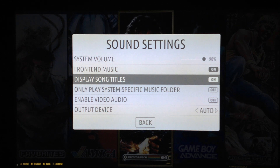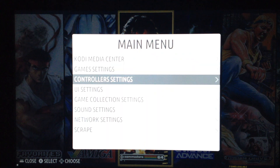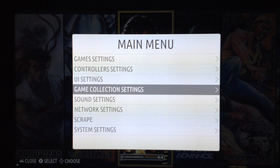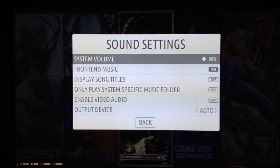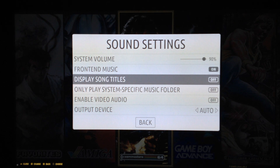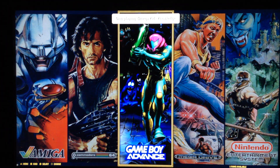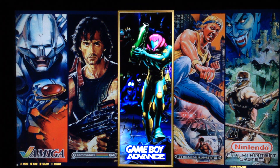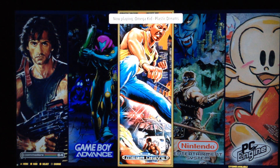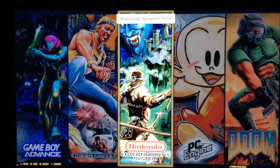The background player is capable of showing the track titles, and I have to admit this is a function I would like to have on RetroPie, for example, which doesn't have this option — you have to use some external script to get the titles of the tracks. For this test video I've used music made by myself; Omega Kid is my art name, because I don't want issues with YouTube copyright claims. You can add the music you want.